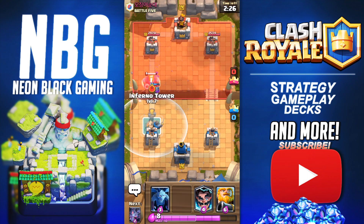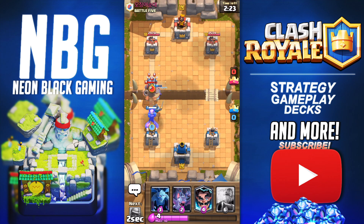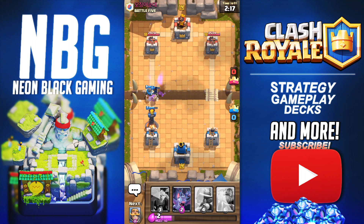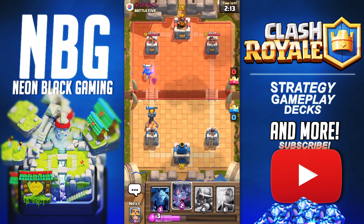We're going to Zap this — it could be a Zap bait deck, but might as well get some extra damage. And there comes the RG. We're going to wait for it as long as possible. I also recommend you have a Lightning Spell because it's becoming handy to take out the Inferno Tower. Lightning Spells are going to be hot. Inferno Towers are going to be hot. And obviously RG is a must-bring — those are going to be the really good cards.